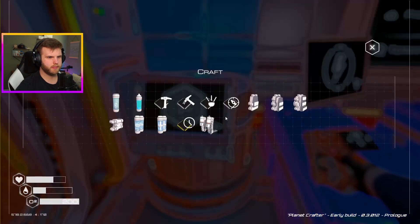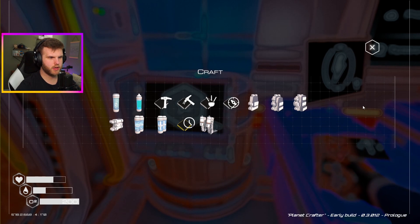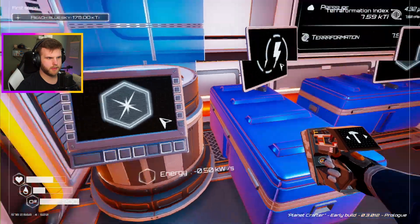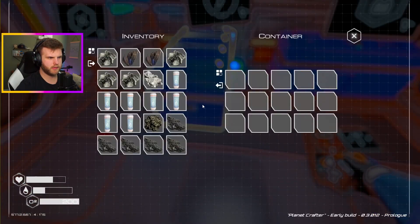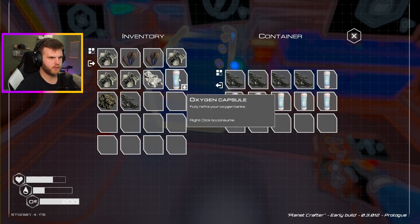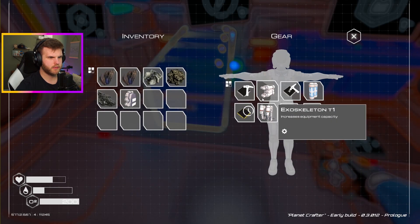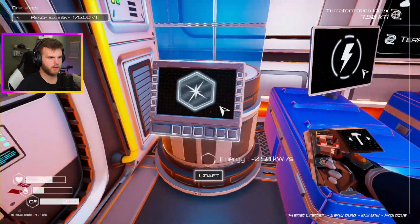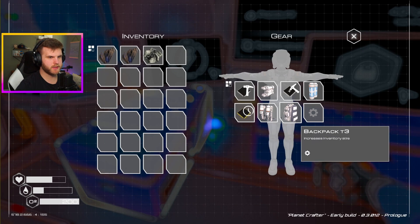I need agility boots — how do I make a rocket engine? Oh, I already have agility boots. Okay, so I need the aluminum and my tier two backpack. What do I need for that? Titanium and silicone. Let's get rid of everything except what I need — because when I take this backpack off... there we go. Holy crap, look at all that inventory space! Let's go, that's awesome.